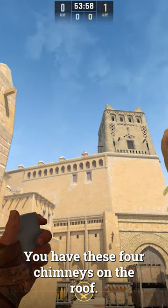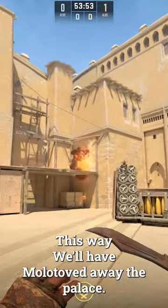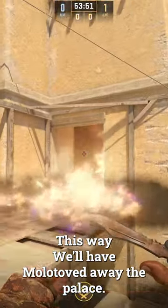You have these four chimneys on the roof. You want to go to the right side of the first one and just do a normal throw. This way you'll have Molotov away the Palace.